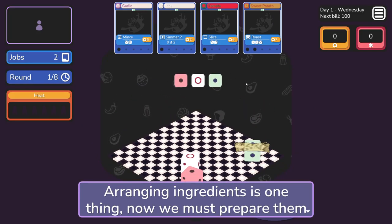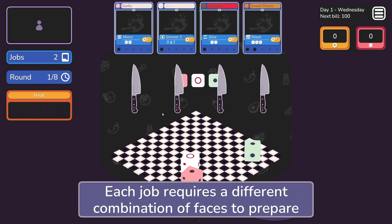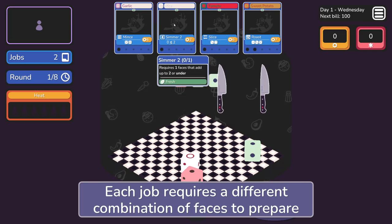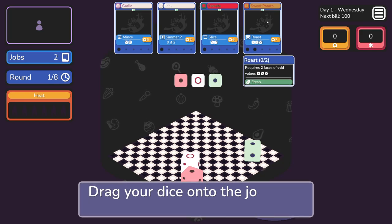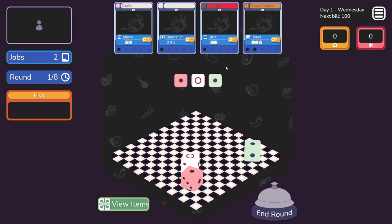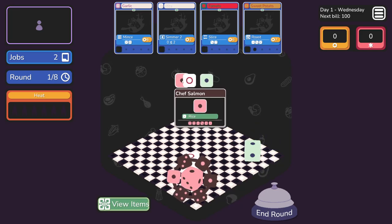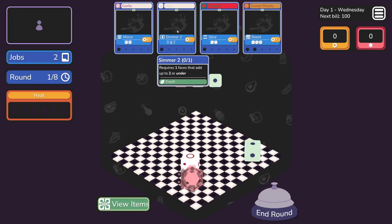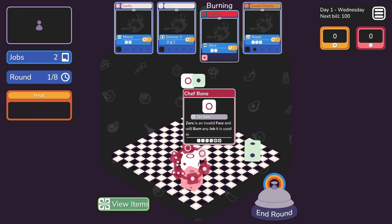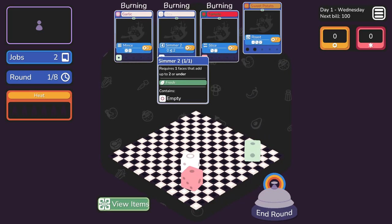Arranging ingredients is one thing - now we must prepare them. Each job requires a different combination of faces to prepare: one face of values five or six, one face that adds two to a number, one face that's three or four, two faces of odd values. Drag your dice onto the job cards and then click end round. So all the dice have different values - one, one, one, three, four, four. This needs a three or a four, so that's probably my best bet. You have a six, so I guess you go there.